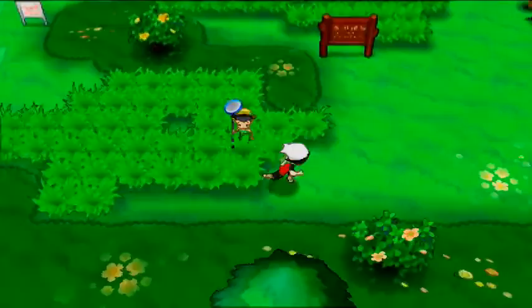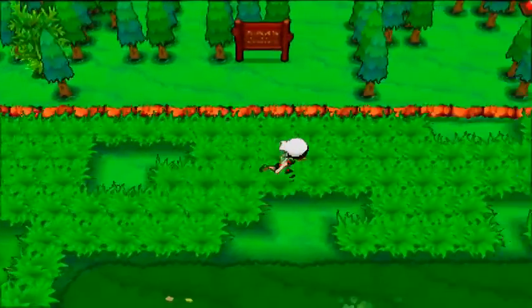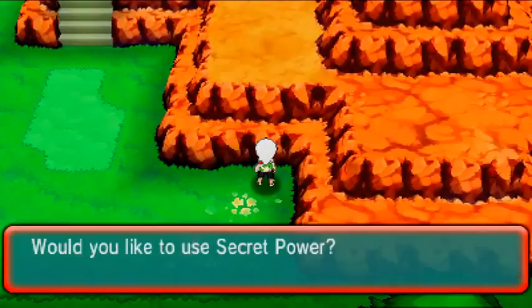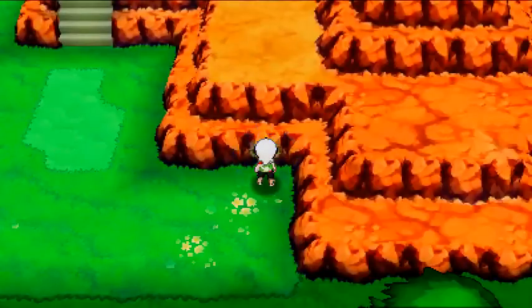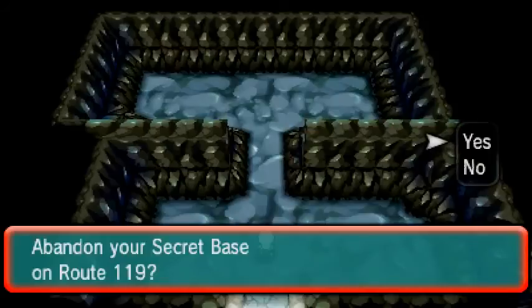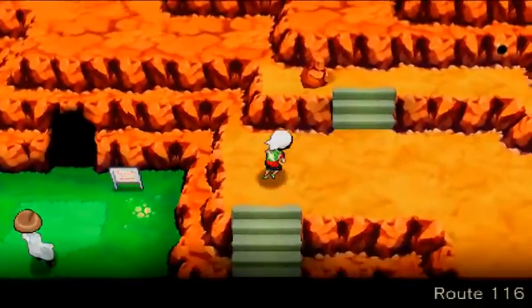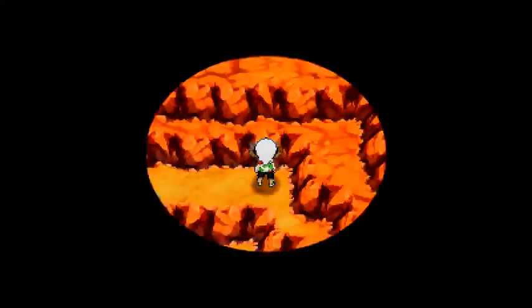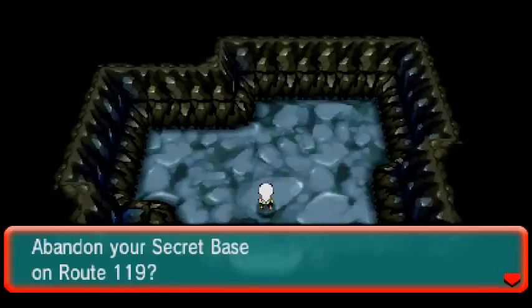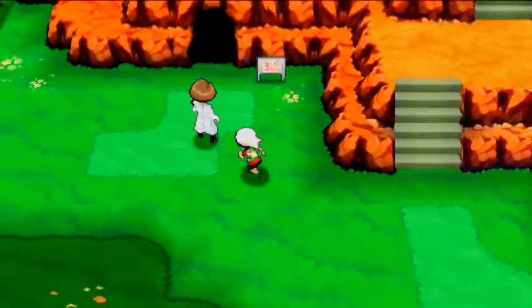On Route 116 there are approximately four secret base locations. Here's the first one as you come down — use Secret Power and here is the first secret base location on Route 116, an okay cave, kind of small but it's there if that's what you want. Heading over to the second secret base just north of it a little bit — use Secret Power and here is the second secret base. Nice and small compact — perfect if that's what you're after.